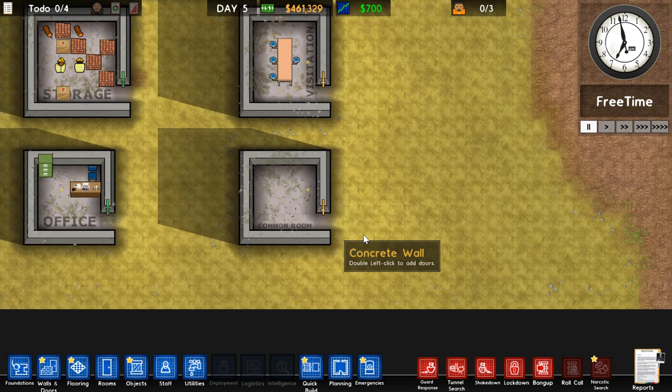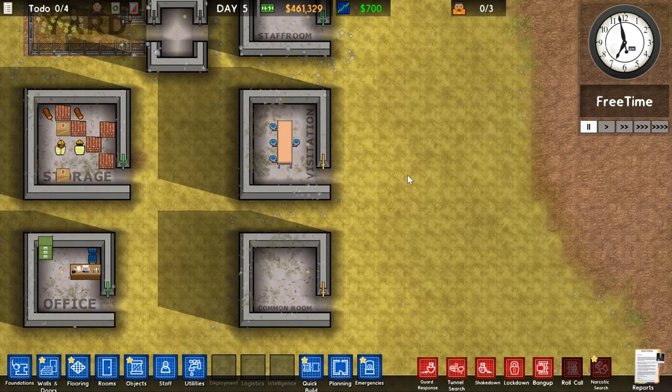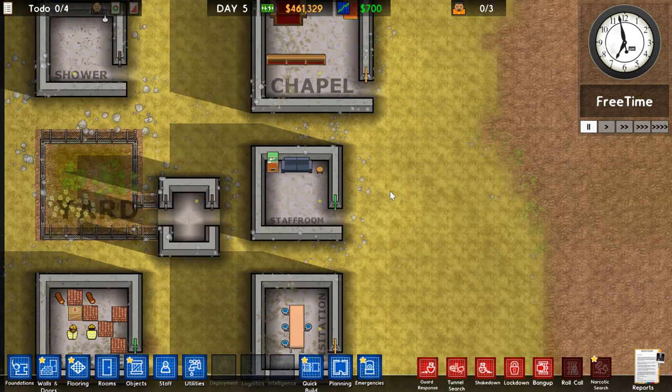Common Room: only needs to be indoors, no further requirements, but it's for your prisoners to make them feel good — maybe put some stuff in there. Take a look at a grant. Visitation: no minimum room required, but you're going to need a bit of space to put either a visitor table or a phone booth. Visitors will come here to visit prisoners and talk to them.